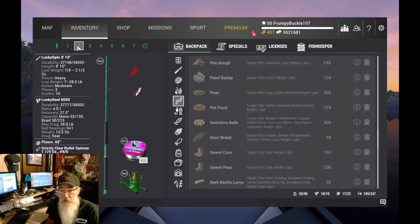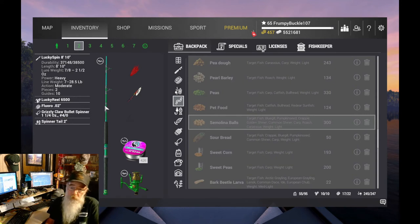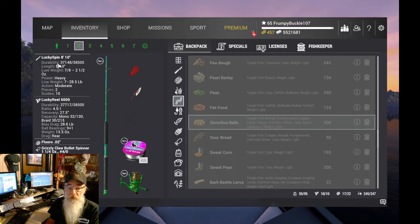In our second position we're going to take a little bigger spinning rod — the Lucky Spin 810 with the Lucky Reel 6500. That's 28-pound gear. That rod is level 35 and the reel is level 37.